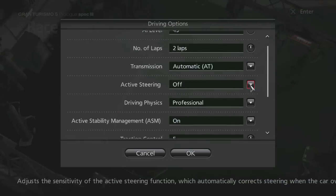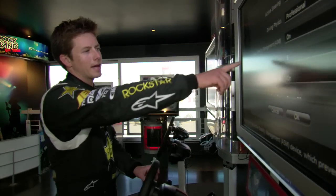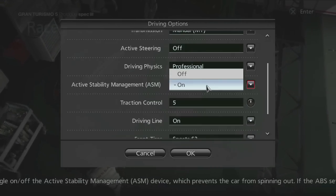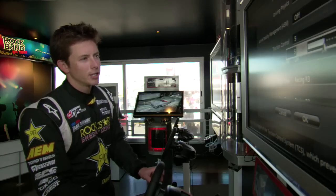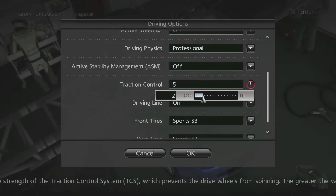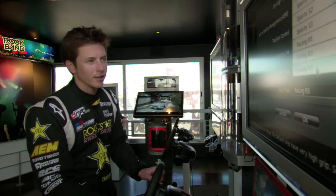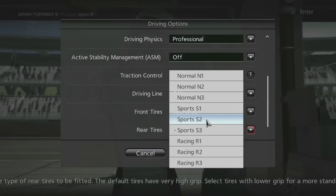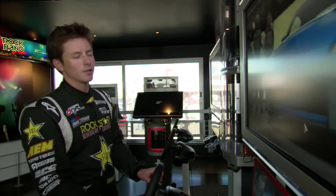I like to run with the Driving Physics Unprofessional. I like to run a manual transmission so that if you do hit the rev limiter, it doesn't automatically shift up. The active stability management is good to start out with, but if you want to slide the car around, shut that off. Traction control — got to kill it. And then we've got some pretty sticky tires. The racing tires are much stickier than the sports tires, so we'll go down to the sports tires just to make it a little bit easier to slide this car around.